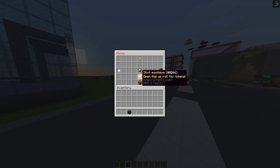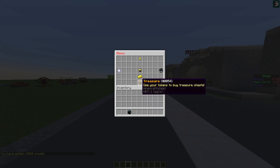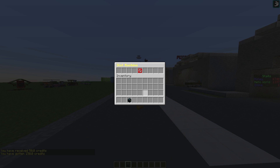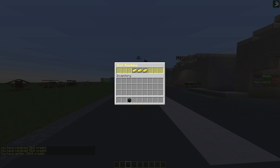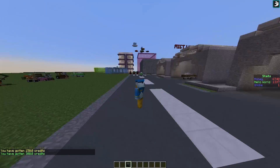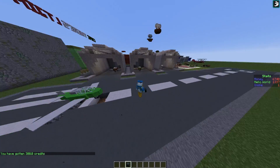Then we have the slot machine. You can open this up and roll for tokens. We got 150 credits, then 50, and 50 again — not being very lucky at the moment. 50 again, then 150, and finally 300 credits — that's what we were looking for. You can customise these amounts in the config if you want to change something.